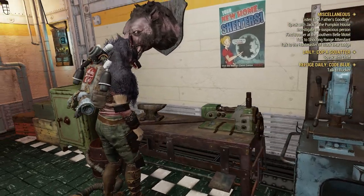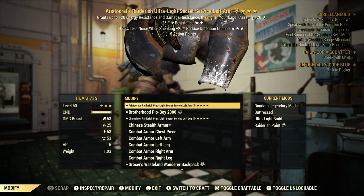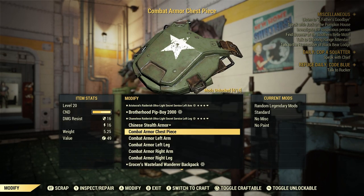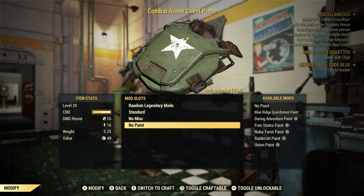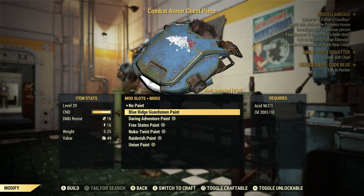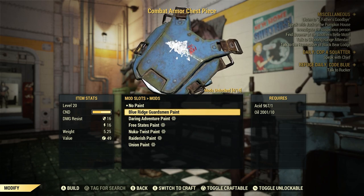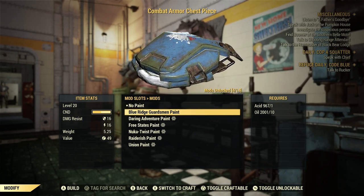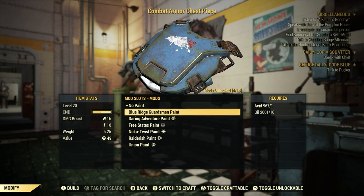Armor workbench — we're going to go to Modify. This combat armor chest piece, we're going to slide that over and go to Paint. There's the Blue Ridge Guardsman Paint — that's the new paint we got right there. It requires acid and tent oil. Let's go ahead and put that on.